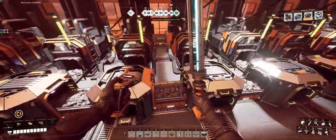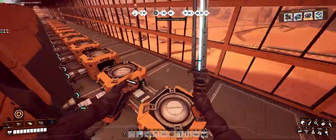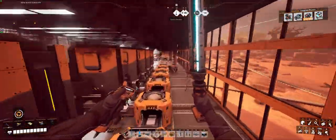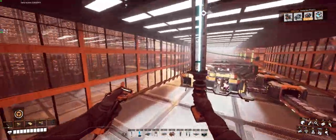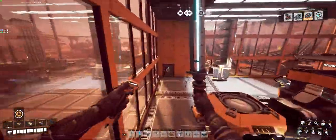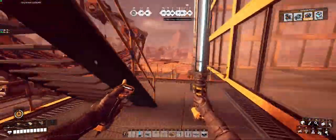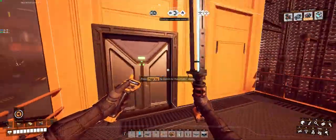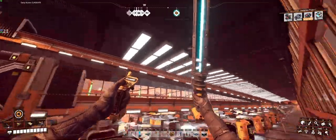So basically these are all the smelters, and they're just making iron ingots. At the end of this I've got 720 iron ingots per minute going upstairs, and yes I've got ceiling lighting so I can see what I'm doing.